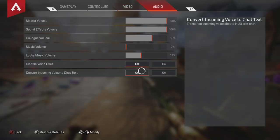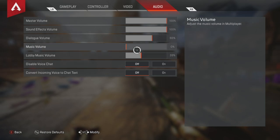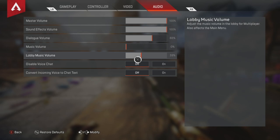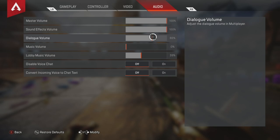When it comes to audio, I'm a content creator so I don't care much about the music. I just want to focus on hearing footsteps and gunfire. I leave dialogue on so I can hear legends talk to each other. My settings are: sound effects 100, dialogue 65, music volume 0, and lobby music 39. So if I'm in the lobby I can hear the music, but in-game it's all about footsteps and gunfire.